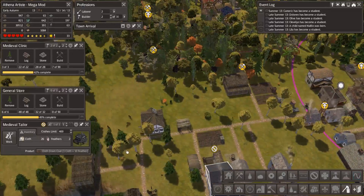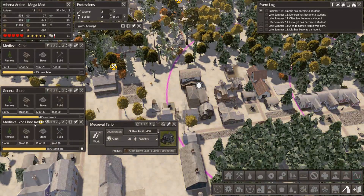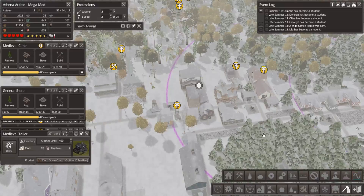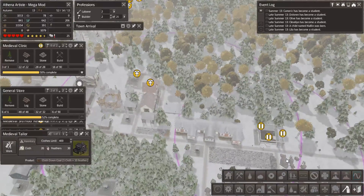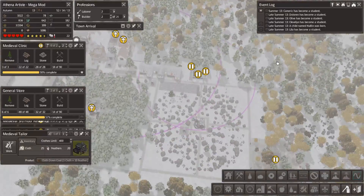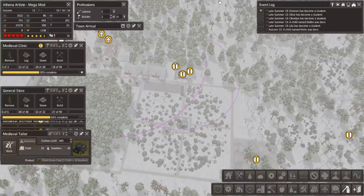Do I still have anyone left in here? No, all of those people got moved out. I'm going to actually hold off on building that for the time being. Let's get this general store built so that I can take this one out. But I also want to — it looks like they're getting pretty close to harvesting. Are they harvesting yet? Yes, they are! Wonderful! That's going to help tremendously.